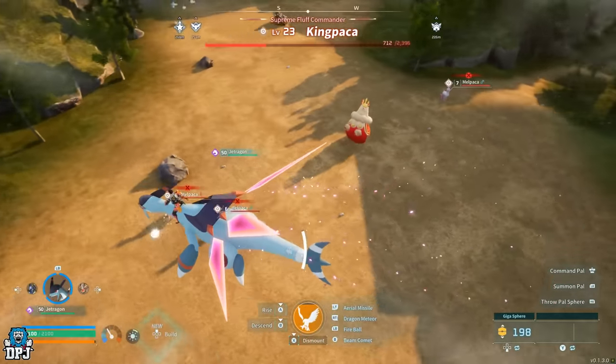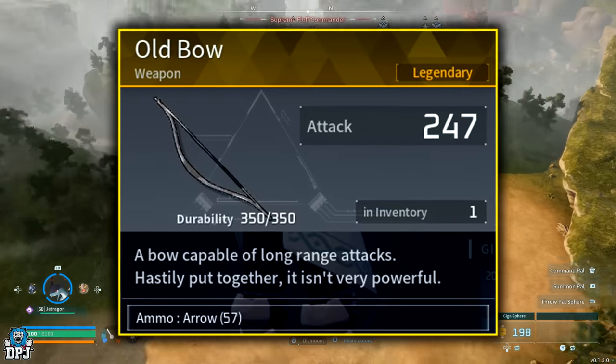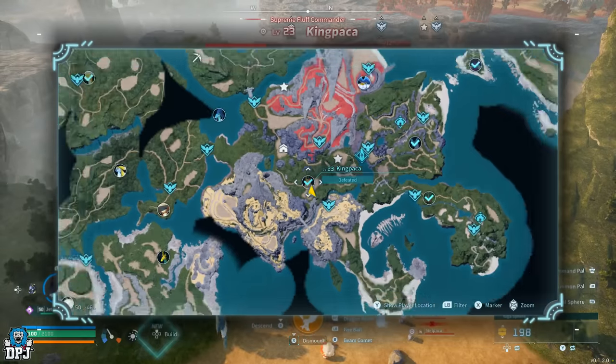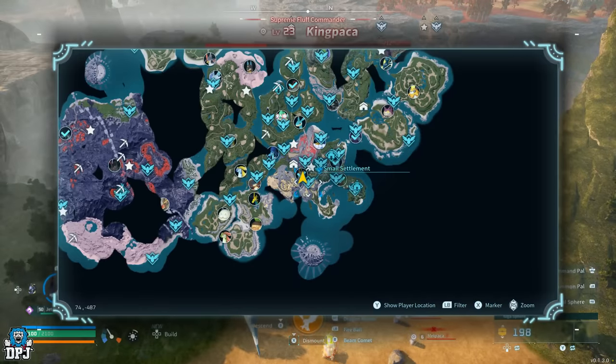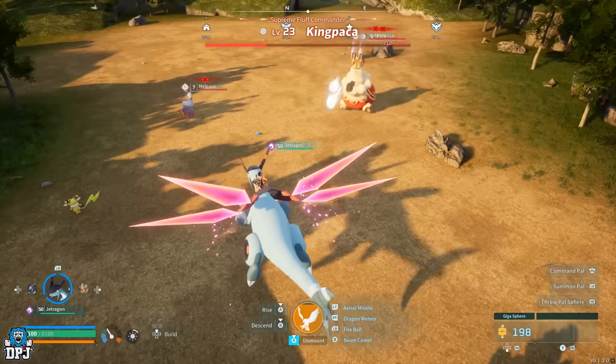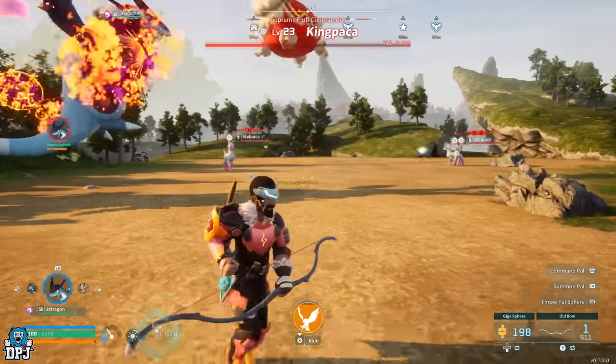Next up, King Packer is a level 23 world boss that drops the Bow legendary schematic. He can be found on the map as an open world boss at coordinates 15, -460. King Packer is weak against dark type Pals, so keep that in mind.